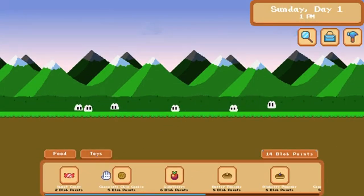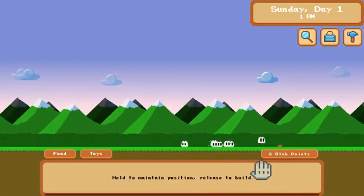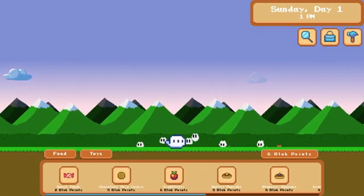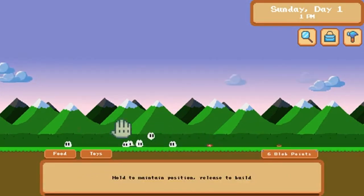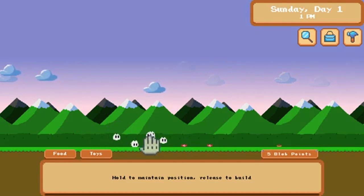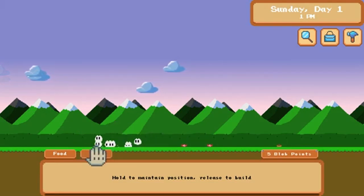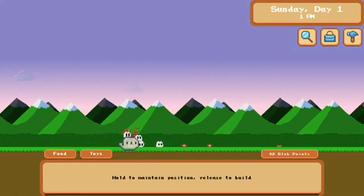Blob Life, developed and published by Megabyte, was released on October 19, 2023. It's a cute side scroller RPG all about taking care of little aliens called Blobs. These Blobs are an almost extinct alien species that experienced a catastrophic event on their home planet, forcing them to travel through dimensions in search of a safe haven. And guess what? They ended up in your care.